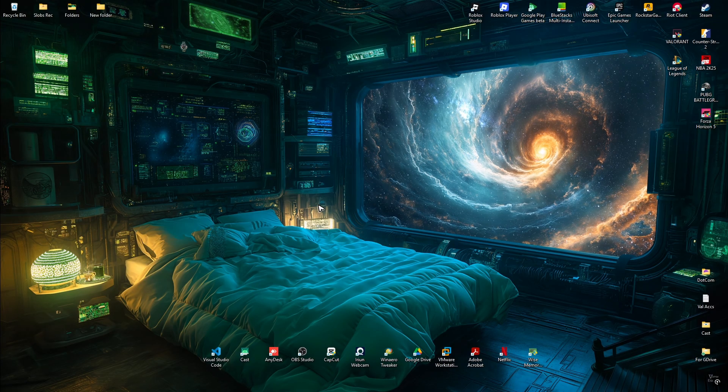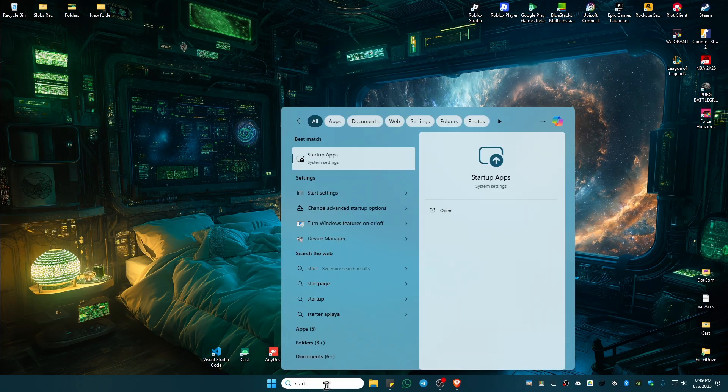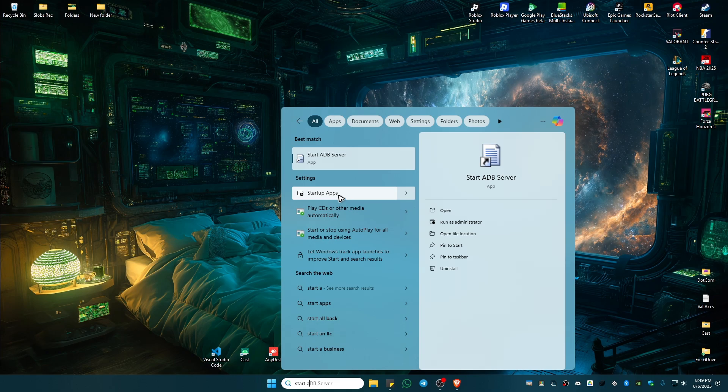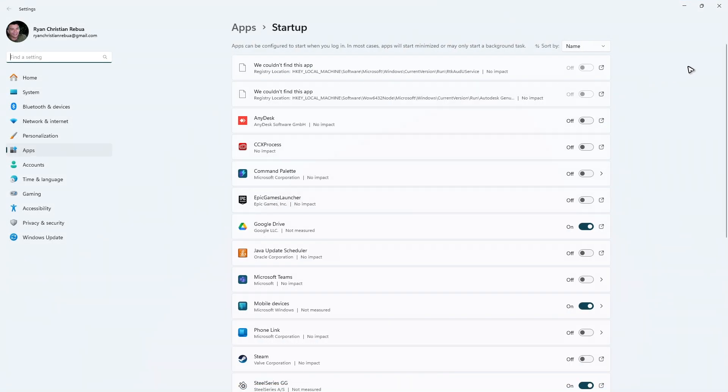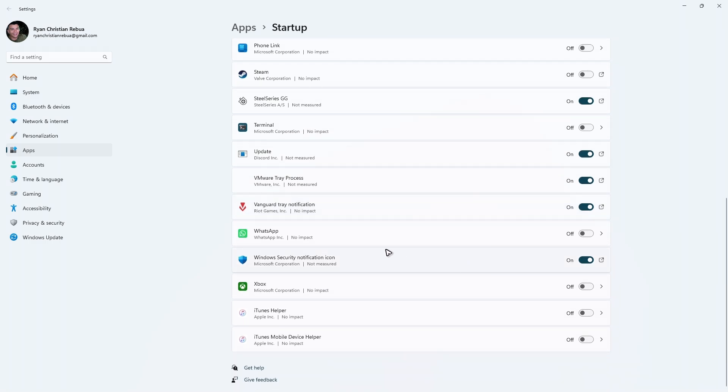After that, go to your search bar once more and type in 'startup apps'. Click on Startup Apps, find Vanguard Tray Notification, and make sure it is turned on. If you can see VG Tray and Riot Client services, make sure all of them are turned on.